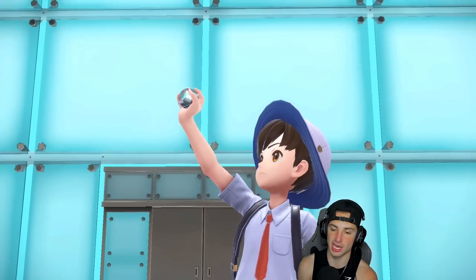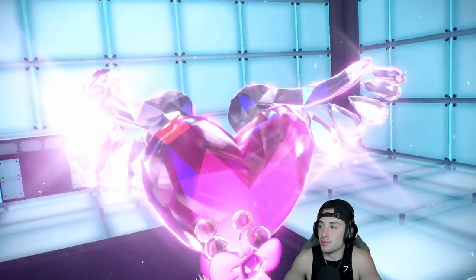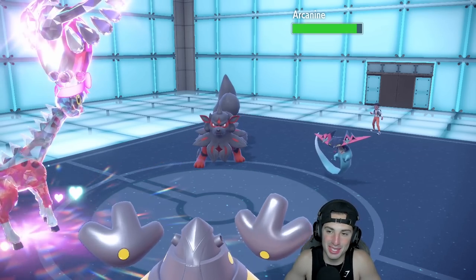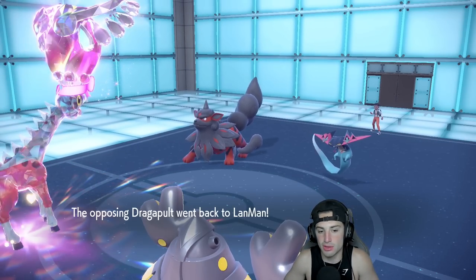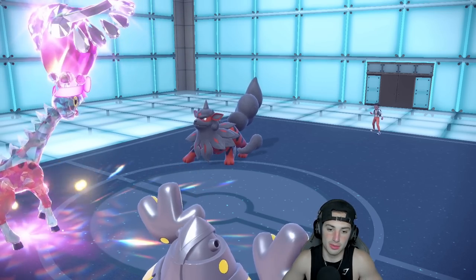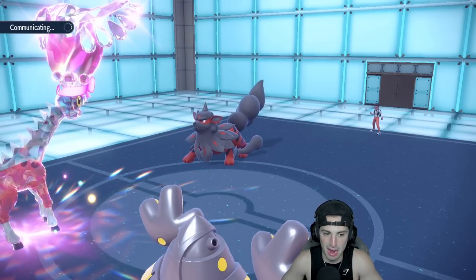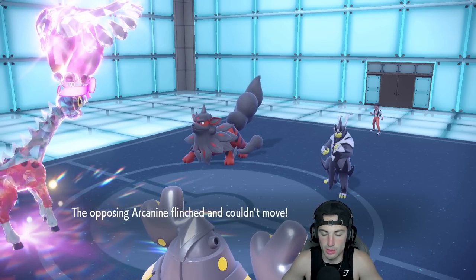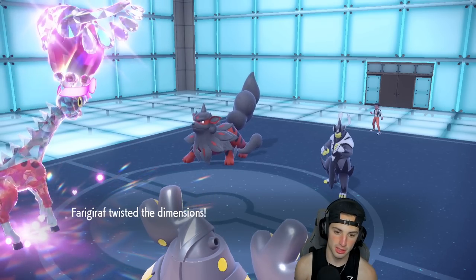Farigiraf gets that Tera right off the rip. I fake out the Arcanine. Dragapult is going to U-Turn. I get this Trick Room no problem. Curious to see who they swap into. Urshifu comes in — kind of a weird swap. Now I can just Wild Charge it straight down. I'll go Psyshock to do damage to Arcanine and Wild Charge into Urshifu. Wait — this is Dark Urshifu! That's a little scary, but Drain Punch should get enough damage. Water Urshifu is more the main culprit, but Dark Urshifu is weird.